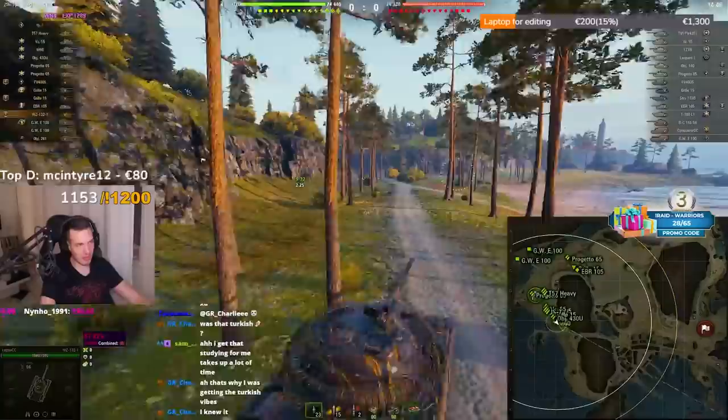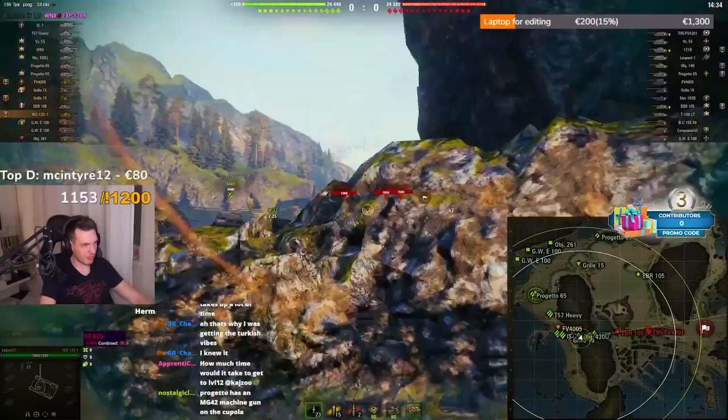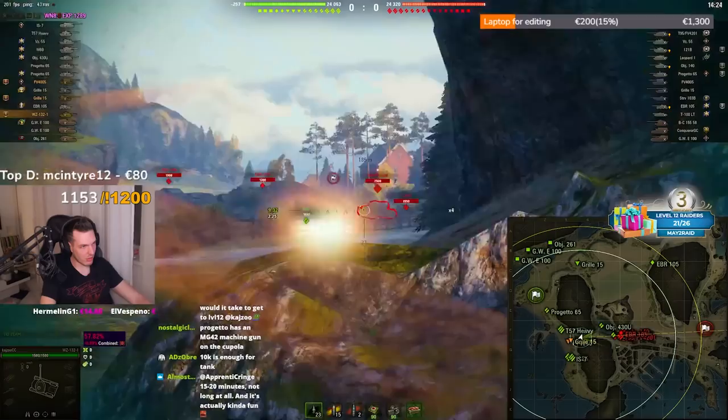Fjords is an incredibly bad map for lights, especially from this side, but I will show you how you can make the best of it. First, head towards the middle and knock these two trees down — this way you can shoot tanks trying to get up towards the middle, and if you're using CVS you can spot their trees in the back sometimes.